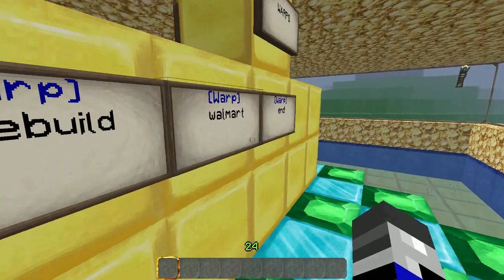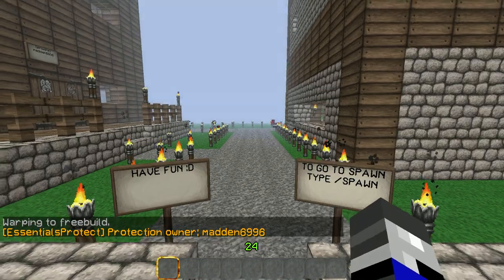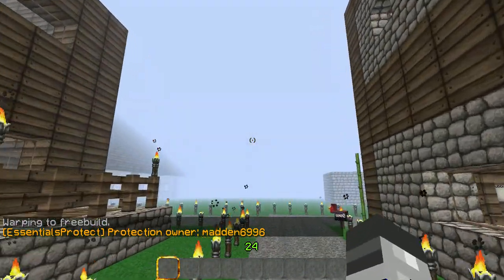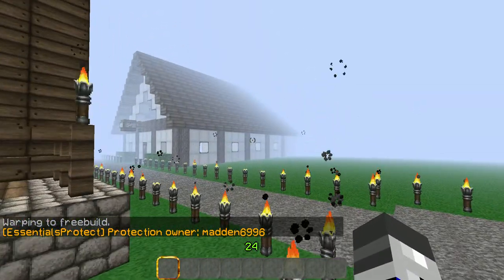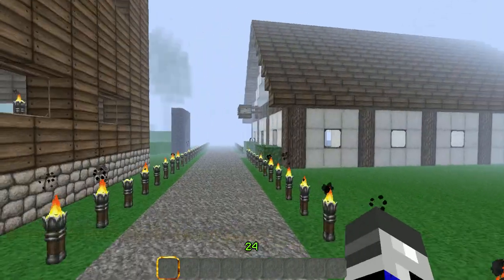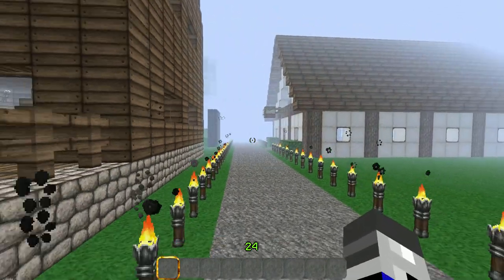If you go to this side, there's warps. Here's the free build area, where you can build houses and mess around and stuff. You just have to ask Madden, which is me, for an area to build in, and I will gladly give you one.